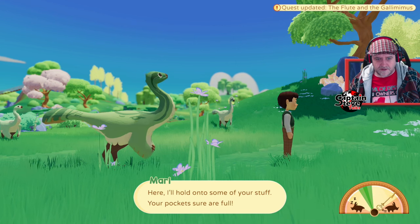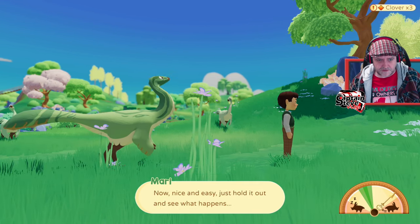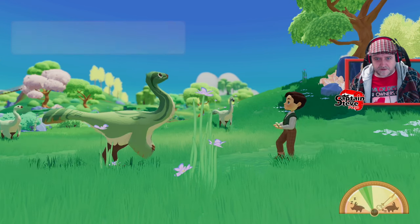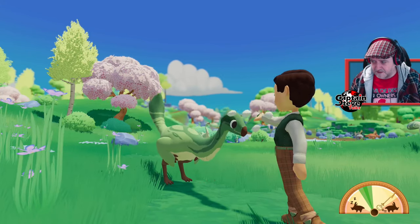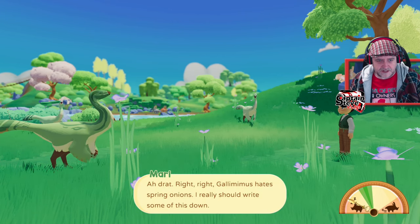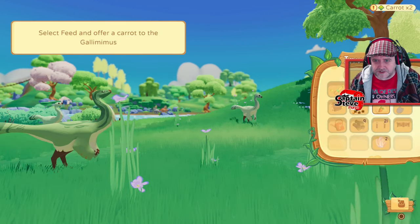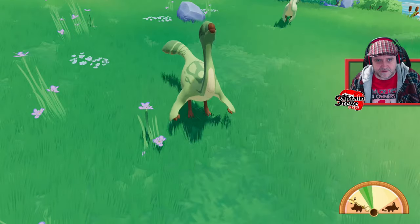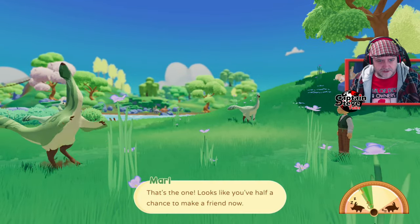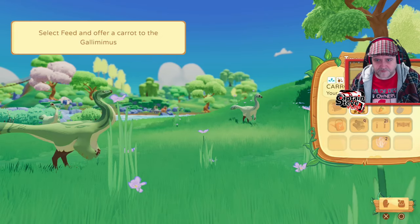Let's try to gain its trust. She tells me to check my pockets are full. I give it a spring onion — it takes a sniff but Galminers hate spring onions, apparently. I try carrots instead — yes! It goes in for the bite. Looks like I've got half a chance to make friends now. I give it another carrot but it gets too excited — I need to soothe it first.